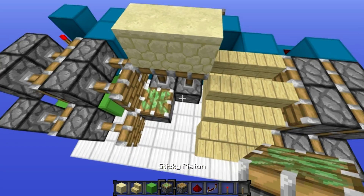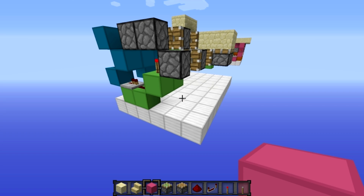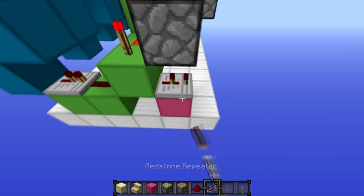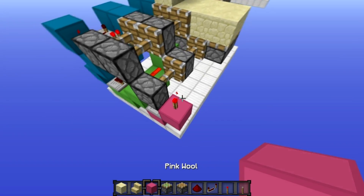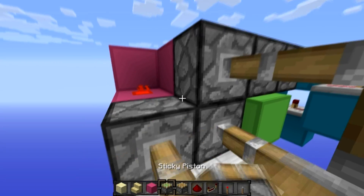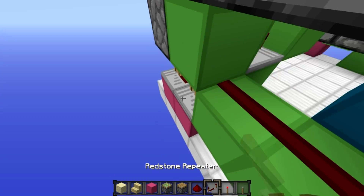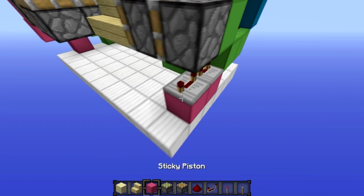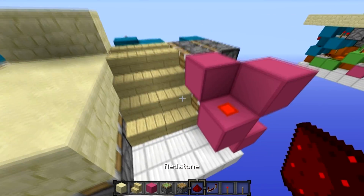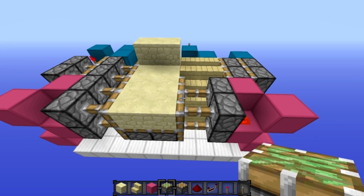Put your pistons like this — one side of that torch. Put six more sticky pistons facing upwards and put your floor blocks on top of them. Then come down to the side here and put a block with a two-tick repeater on it, then block, torch, block, block, and then redstone. Put three sticky pistons like that. On the other side, put two blocks here and two repeaters — set one to four ticks and the other to three ticks — then block, torch, block, block, block, redstone, and three sticky pistons.